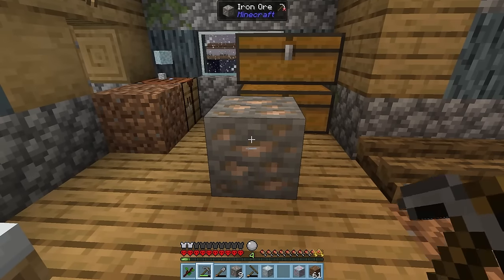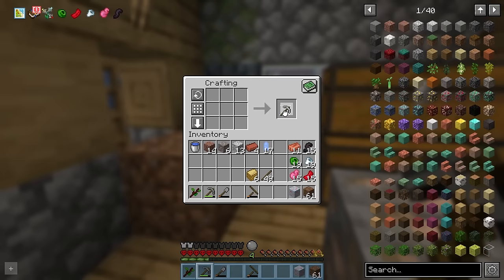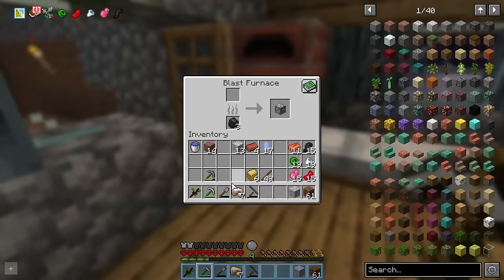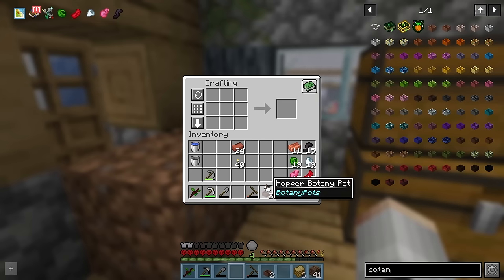Sadly, it looks like we need an iron pickaxe to mine iron, so for now we'll just melt it at a 1 to 1 ratio. Then we can upgrade to an iron pickaxe, but we're probably going to need a fortune enchant to get better results. Since we have clay, we can combine some plant pots with terracotta to make some botany pots, which when combined with hoppers, gives us an automated version.